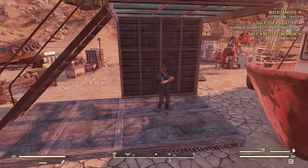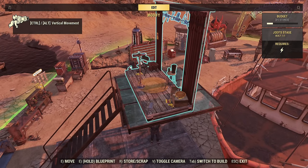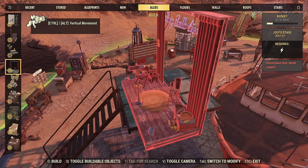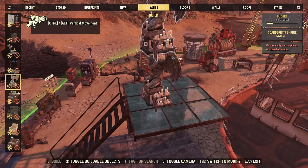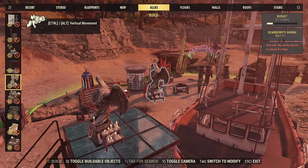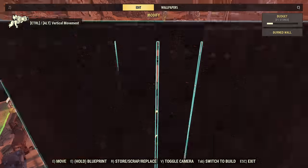Now if I want to swap, it's as simple as that. I open the build menu and because he's not using his item, I can scrap it and place another one. Let's say I want the experience buff now, so I place the second one. You can see the guy already running over there.